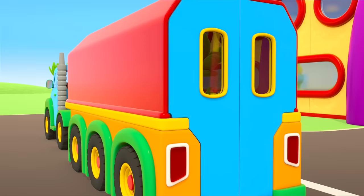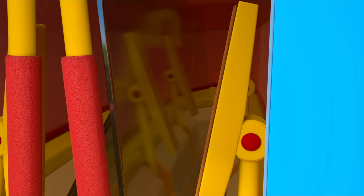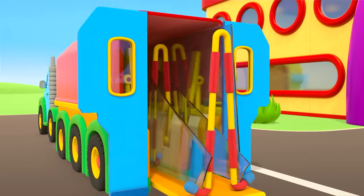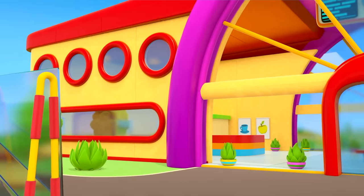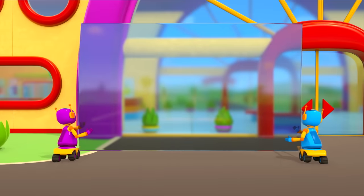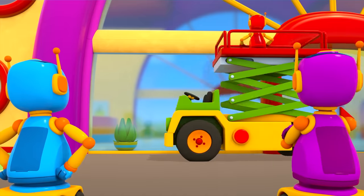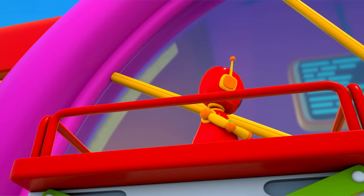Let's tighten the braces so nothing falls or smashes. It's already there — that was fast! All that's left is to unload the glass truck's container and use it to replace the broken windows. One panel, two panels, three panels. The windows are good as new — they're sturdy and clean. Wonderful!